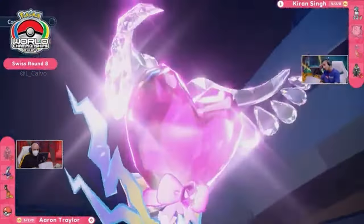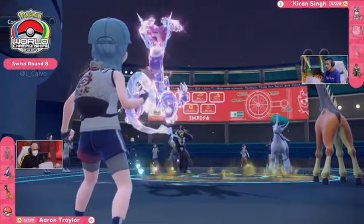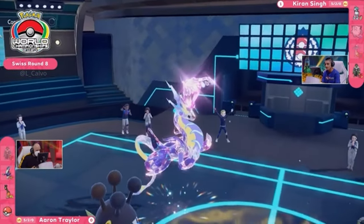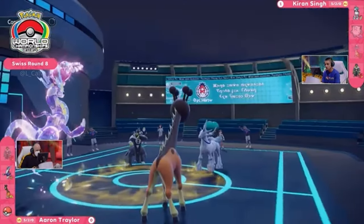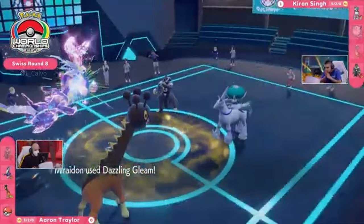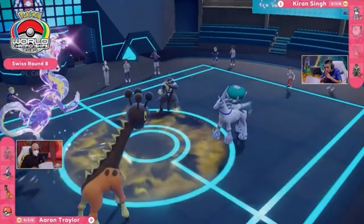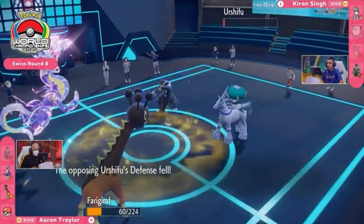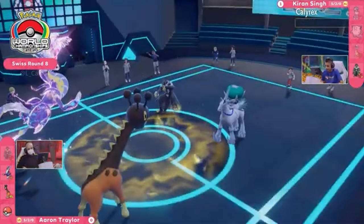Frigoraf's Foul Play should be able to deal a huge amount of damage onto that opposing Calyrex Ice Rider, and thanks to the Electric Seed defense boost it might be able to take another Glacial Lance. The issue is the speed of the opposing Urshifu — it can come through, clean up, and bypass any Protect Frigoraf might want to use to avoid a Glacial Lance. It really comes down to Miraidon — a Dazzling Gleam will take Urshifu down to its Focus Sash, but not do too much to Calyrex. Something on Aaron's side is going to have to take big damage, and it's going to be Frigoraf taking the Close Combat — but Frigoraf is able to move first, gets the KO, and Calyrex is down.